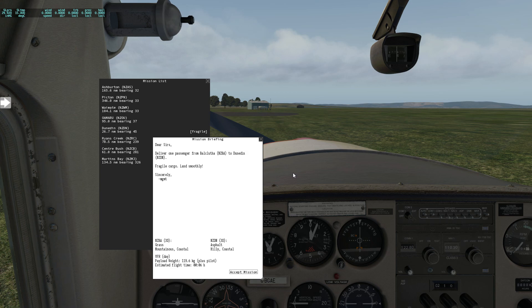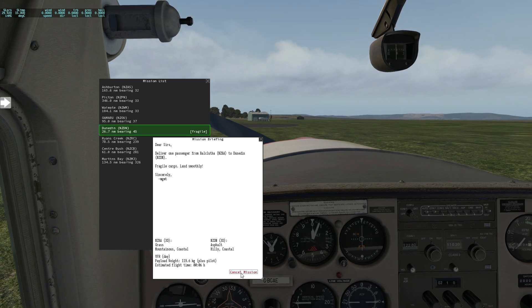The mission briefing reads: 'Deliver one passenger from Balclutha, NZBA, to Dunedin, NZDN. Fragile cargo — land smoothly. Sincerely, management.' It gives you a bit of an idea on what to expect: a grass runway, mountainous and coastal for the departure — though I wouldn't call Balclutha mountainous, definitely fairly coastal, probably 20km from the coast. NZDN is asphalt, hilly — definitely hilly — and somewhat coastal. Payload weight is 116.6 kilos plus a pilot, with an estimated flight time of 6 minutes, though I'm not sure that's quite correct.